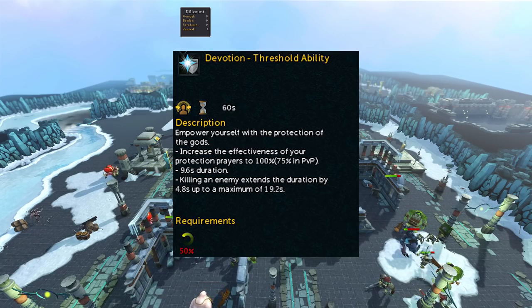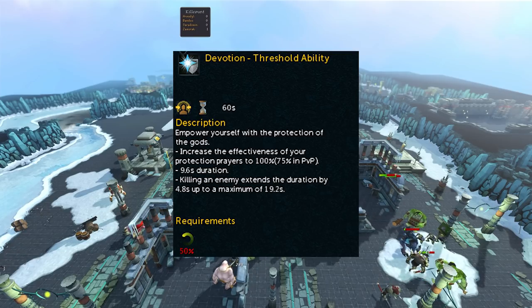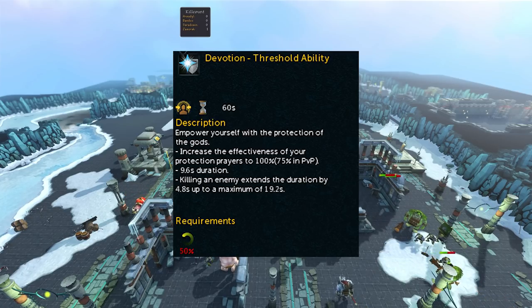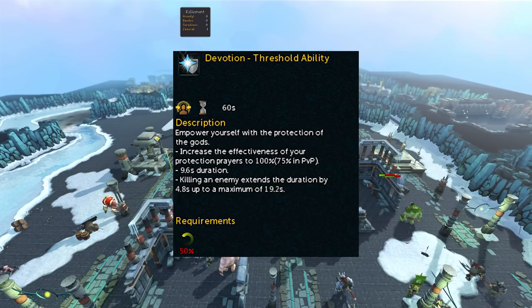This next ability is also another pretty easy ability to get, and a lot of you guys probably already have it. It is the Devotion ability. This is a defensive ability, and when activated, Protection Prayers and Deflect Curses reduce the damage of the styles that they defend against by 100%, and it does last 9.6 seconds. Also, if you do kill an enemy while this is activated, it will increase the duration by 4.8 seconds to a maximum of 19.2 seconds. You can obtain it from the Anima Islands D&D for 3,500 reward currency.